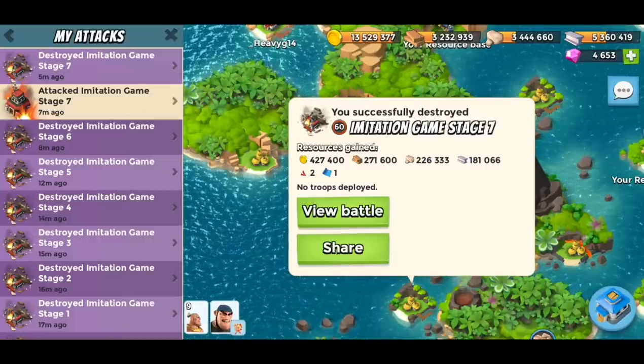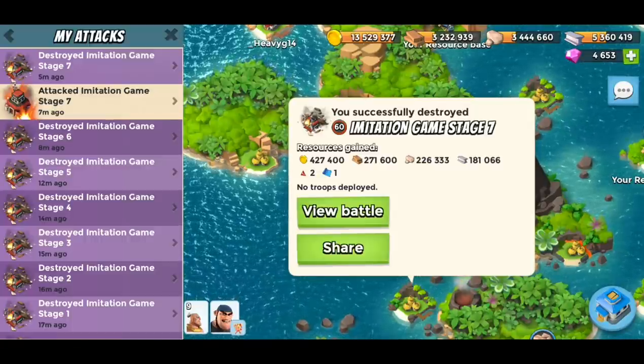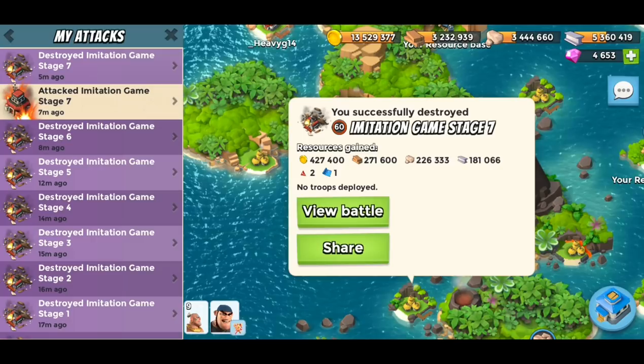What's up guys, Icebreaker here. It's Friday, that means it's Imitation Game, but today we're going to do it a little differently. I've managed to beat all seven stages without deploying any troops or a hero at all. I'll show you how I did it right now.